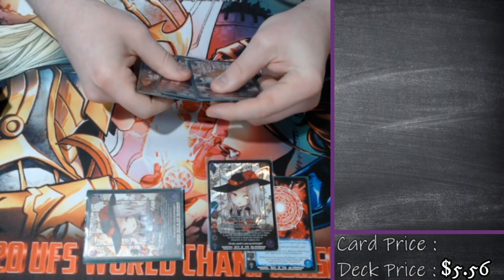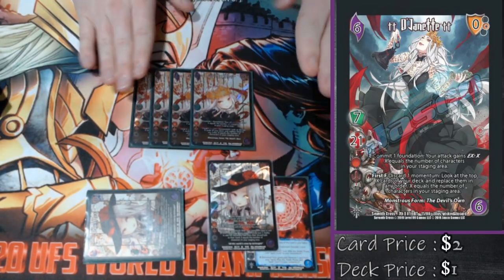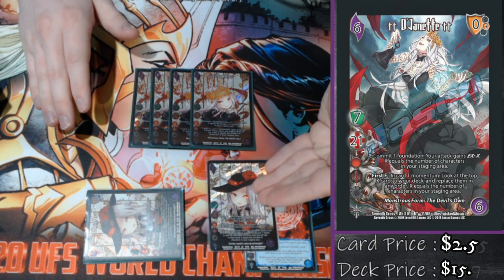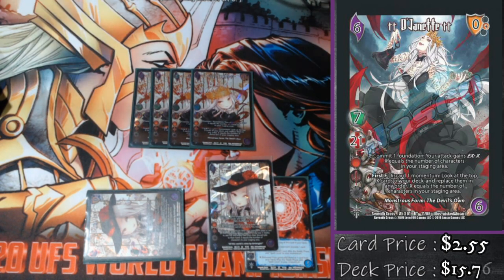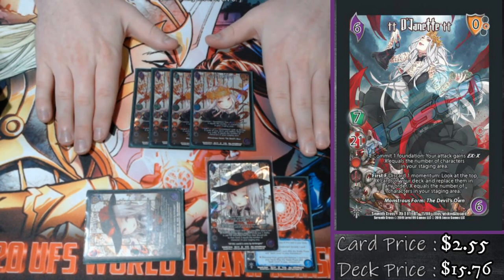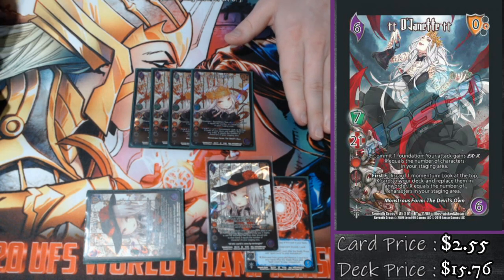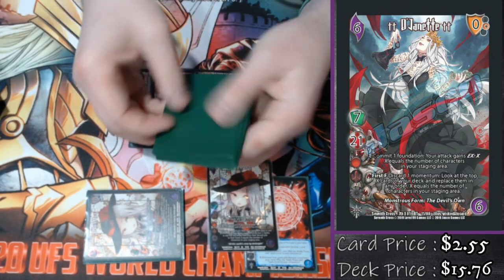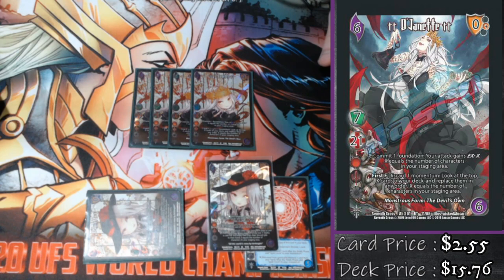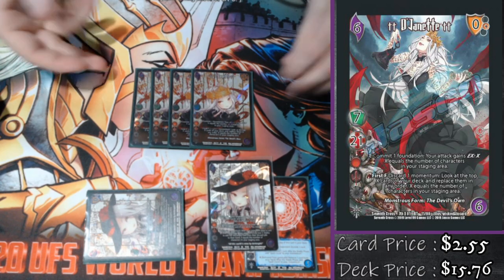Let's talk about Dejanette two-dot. As soon as we can, we want to stack both characters. Dejanette one-dot says I'm really good on my opponent's turn; Dejanette two-dot says I'm really good on my turn. Enhanced committed foundation: my attack gets EX — X equals the number of characters in my staging area, up to eight — plus eight speed per momentum that I discard. And then first form: discard momentum, which I have off of the spell circle, to look at the top X cards of my deck — X equals my character count — and rearrange them how I want, then put them back and guarantee my checks for the rest of the turn. Really, really strong stuff. Even early in the game, stacking one or two cards and making sure I can pass some fairly large attacks might just be worth it for the momentum I'm going to get back by discarding a card.